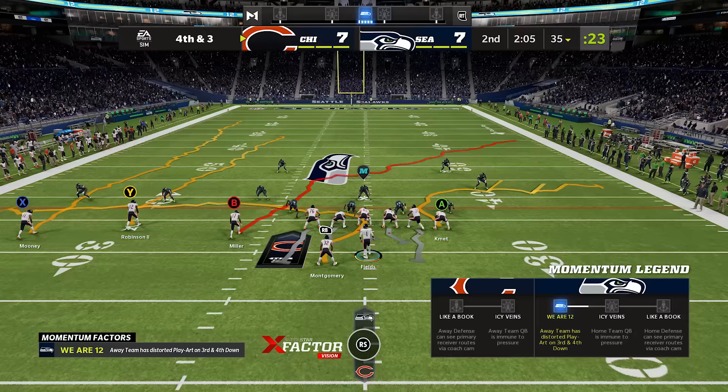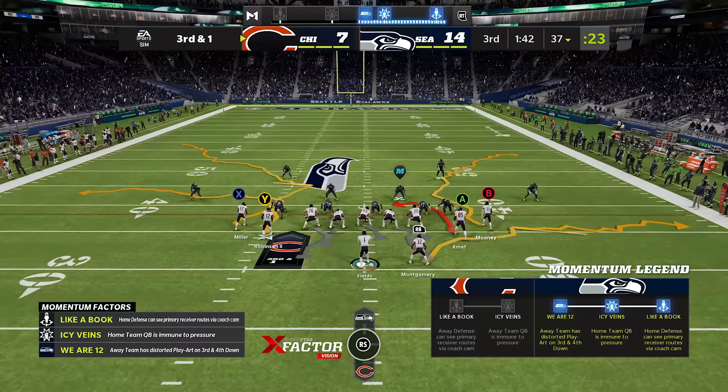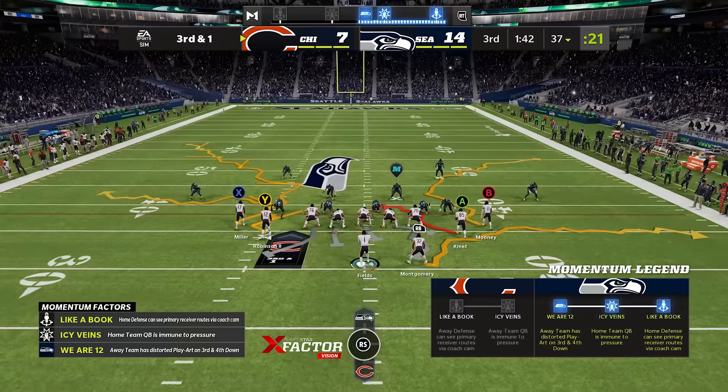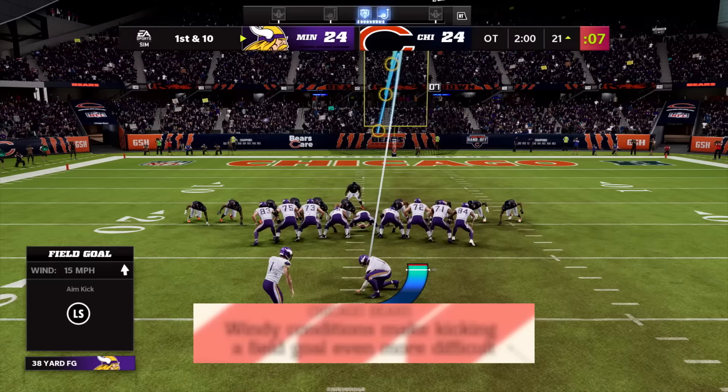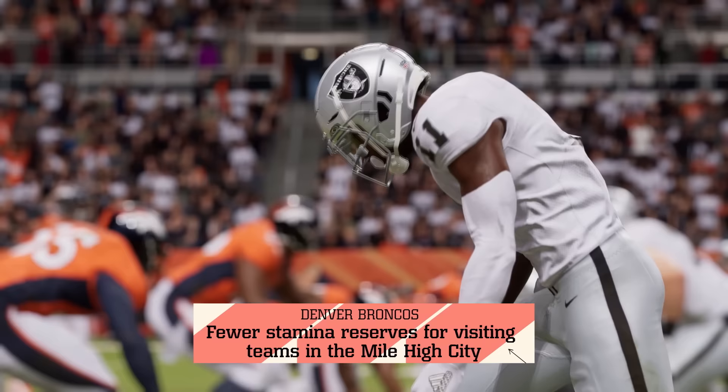Number 17: home field advantage is another new feature for the new consoles this year. Every home team is going to automatically start with an advantage in their favor, which plays off the momentum system. If you are the away team, be even more sure that you're not making any mistakes to begin the game. You want your first drive to be your best drive of the game — if it is, you can take that home field advantage away by swinging momentum, making it more of a neutral field game. But if you make too many mistakes, their momentum is going to shoot up and at that point it's going to be very hard to get it back.